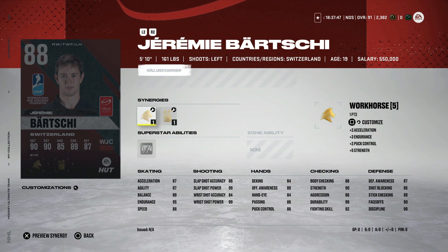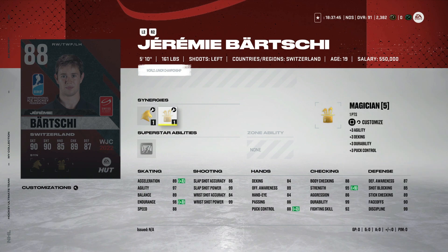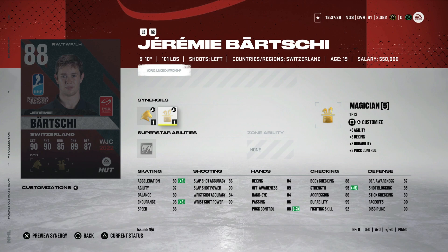Jeremy Bearchief from Switzerland with workhorse, booming shot, and magician. He's five foot ten and his speed is at 88 — just really not worth it. His shot is nothing special other than 99 power. His face-offs as a right winger are up at 90, but I wouldn't want to use a five-ten centerman. Just not worth it here.